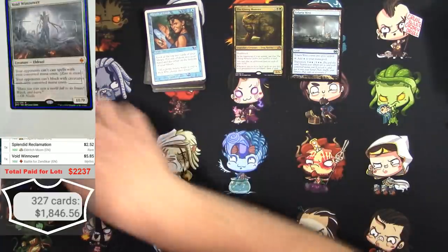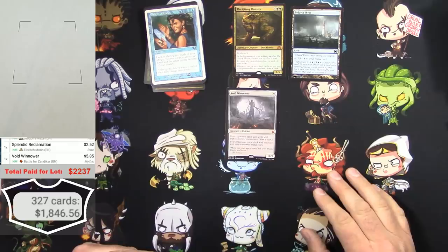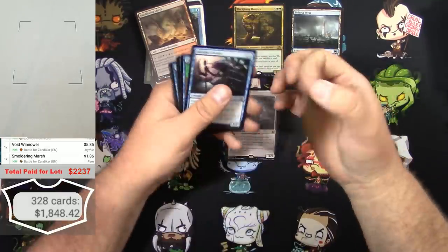Void Winnower - $5.85, well that's good. Oath of the Gatewatch did have some okay stuff in it. Smoldering March - sorry, Battle for Zendikar. I know what I'm talking about, okay.